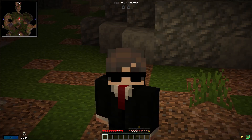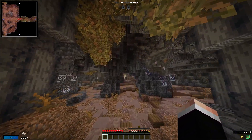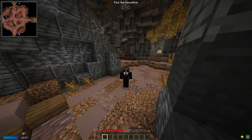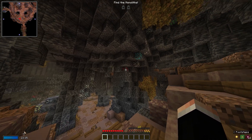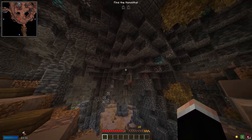Raw vaults are not limited to just common rooms — there are also other rooms that contain other stuff. First up we have the chromatic iron room. This room is exactly like it is in the normal vaults, however now it has two variations. One will contain chromatic iron and the other will contain ores from other mods such as Mekanism, Thermal Series, and Create.